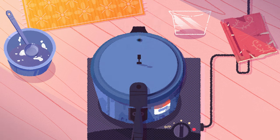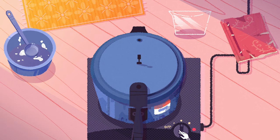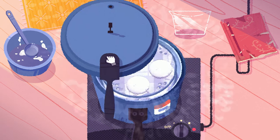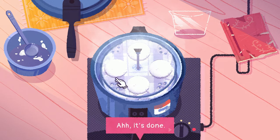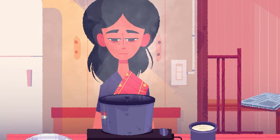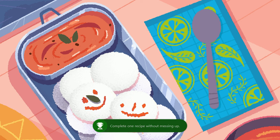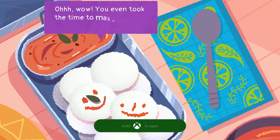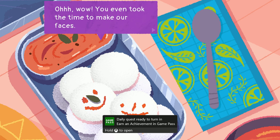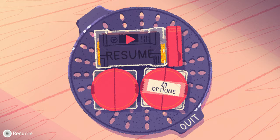If you ever mess up any of these recipes and know you've done something wrong, quickly press your menu button, go to the Xbox dashboard, and quit the game. Start it back up and go back through the recipe again. Since we did that one perfectly, we're going to get the Like It Was Yesterday achievement. That is our day two achievement. We'll save and quit and go back to the main menu.